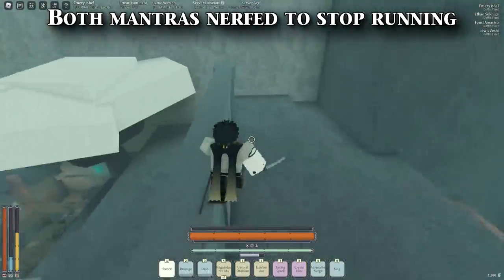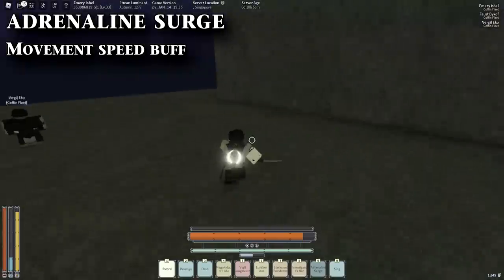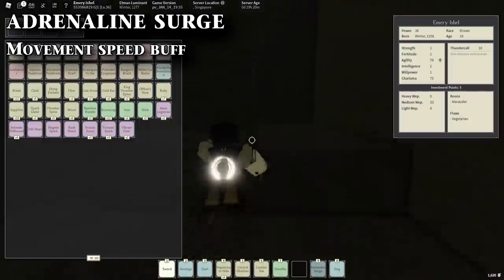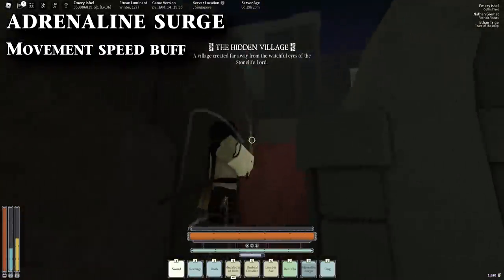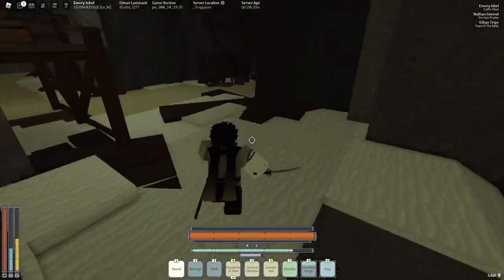So now you're going to have to choose between revenge or dash when you want to run away. The final agility mantra I know of is called adrenaline surge — it's an active ability that you pop and it gives you a speed boost. It does not actually count as a speed boost because it doesn't have any wisps of air like a trail behind you, so it's not going to work on your talents, but it does increase your movement speed. This actually makes you move very fast if you're crouching and you have the talent for faster crouching movement — it makes you move very fast when crouching.